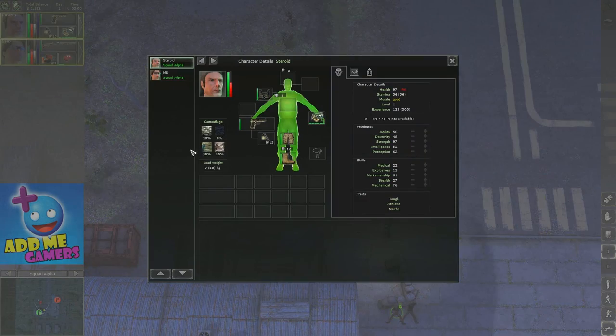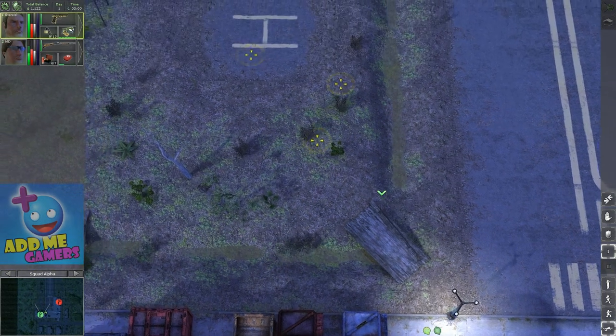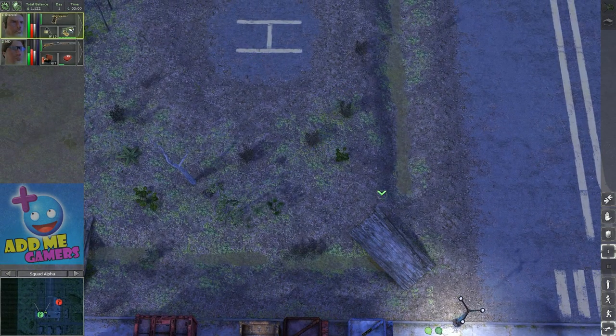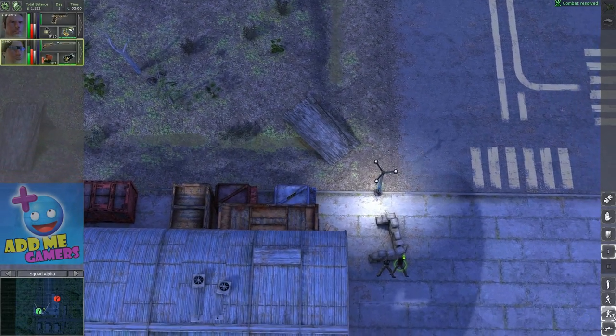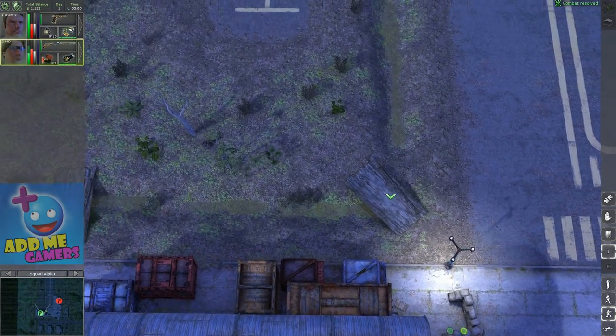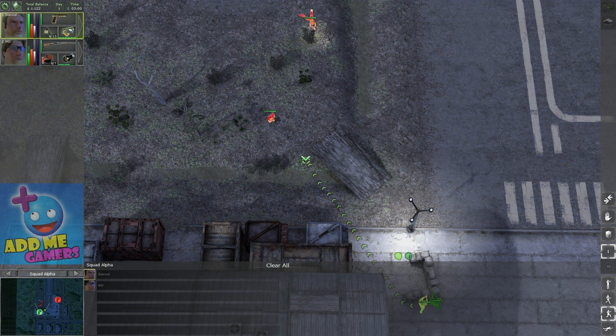I don't have much ammo, I don't feel like blindly shooting into the blue. I forgot — we have a little incentive here. We should get him over there — there we go.